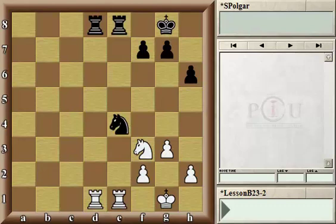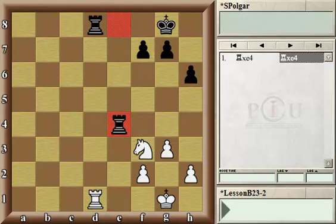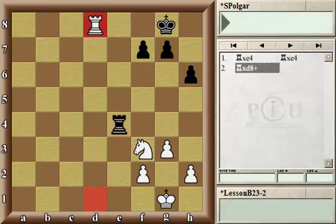Let's go back to the starting position and discuss whether white could instead have captured the knight first. If that same rook — the one that was overworked on e8 — captures back on e4, then capture the rook. Again, as we can see, white is a knight ahead.